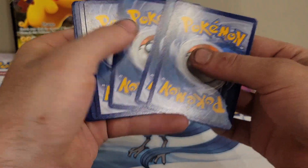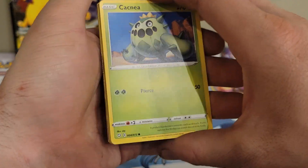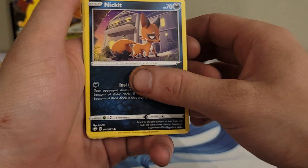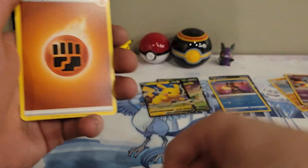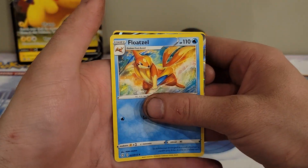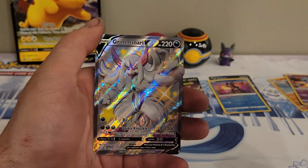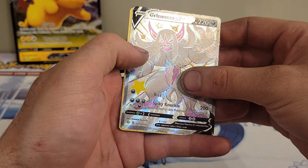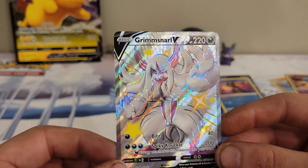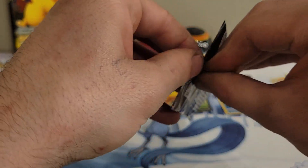There's the code card — four and two, I can count half the time. We got Cacnea, Chewtle, Eevee, Nickit, Horsea, fighting type energy, Rotom, Rusted Shield, Floatzel, a shiny Grimmsnarl V full art. This is actually the second one of these that I've pulled — not complaining. I absolutely love that card. And a regular rare Celebi. I absolutely love that card, but unfortunately it'll be going into my duplicate binder.